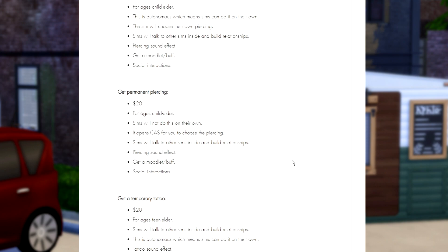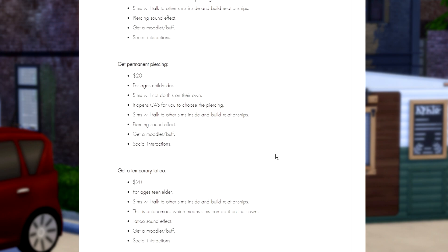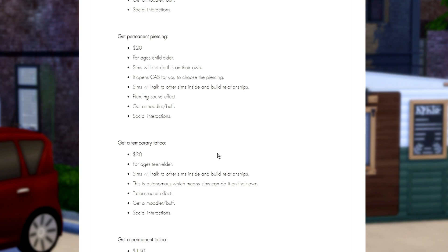If you're feeling a little more daring, you could get a permanent piercing for 20 Simoleons. The same age ranges apply; however, Sims will not do this on their own, and it will open up Create-a-Sim for you to choose the piercing. Again, Sims will have conversations with other Sims inside the building, develop relationships, and there are sound effects, moodlets, buffs, and social interactions.